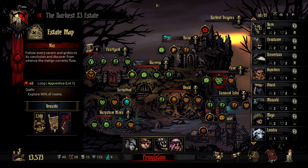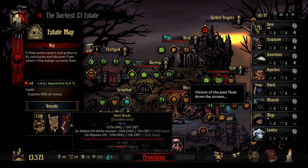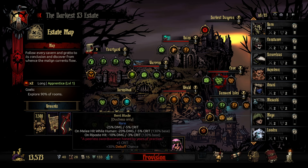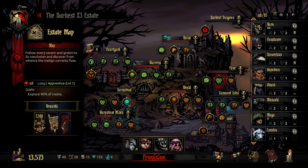Hey everyone, Meowcity here, welcome back to the Darkest Dungeon Estate. So today the plan is to go into the Cove, getting a few more deeds which I did spend a bit of, so we need to get more, and getting the bent blade for the Duchess, which is really good for her human form.